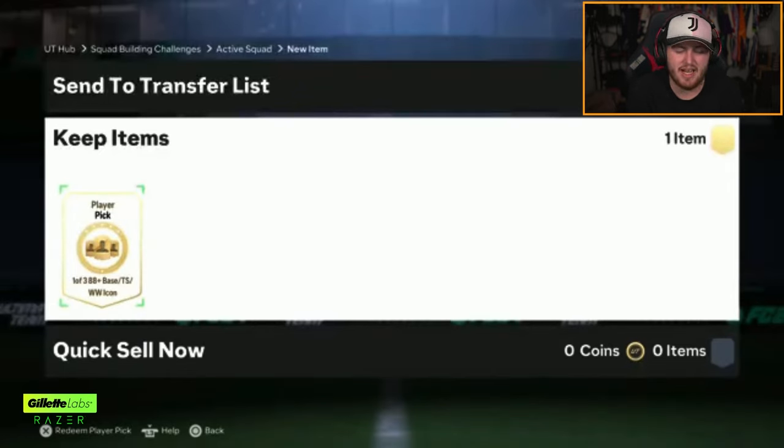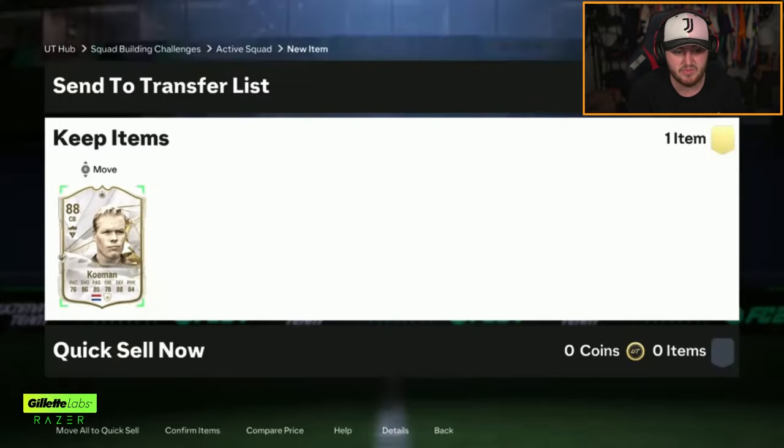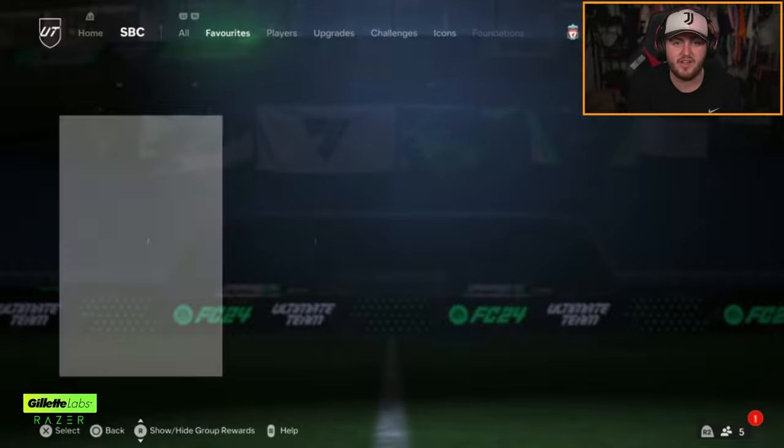Next icon player pick. Realistically, the best icons you can get in this — we've got Winter Wildcard Pele and Garincha, Thunderstruck Cruyff and Ronaldinho. Base Mia Hamm is fantastic as well. That's not fantastic. That's absolutely horrific, actually. I don't think you'll find a worse player pick than that for the rest of the day.